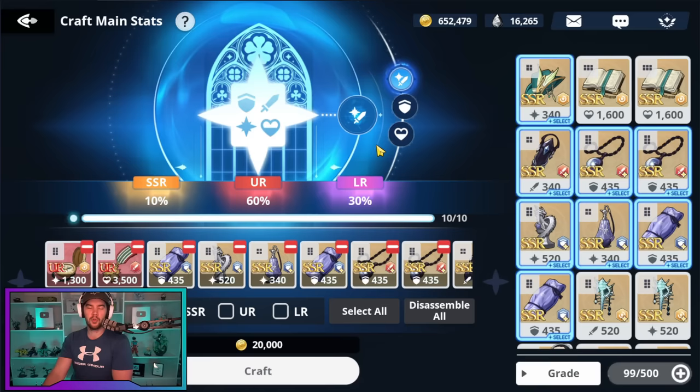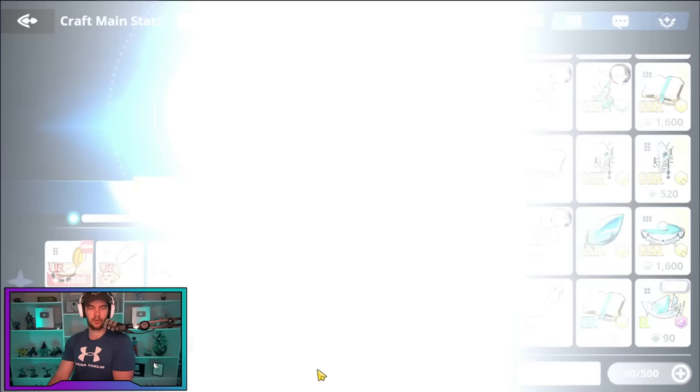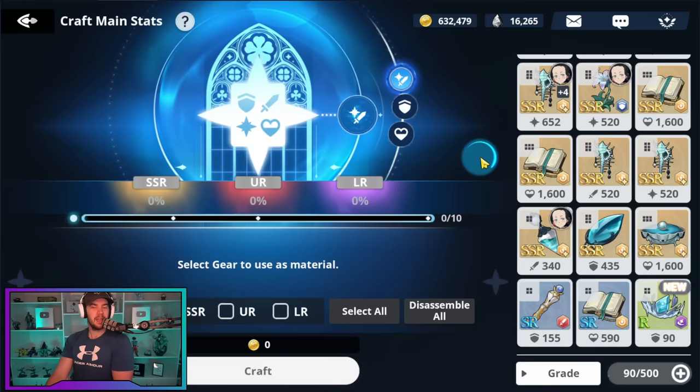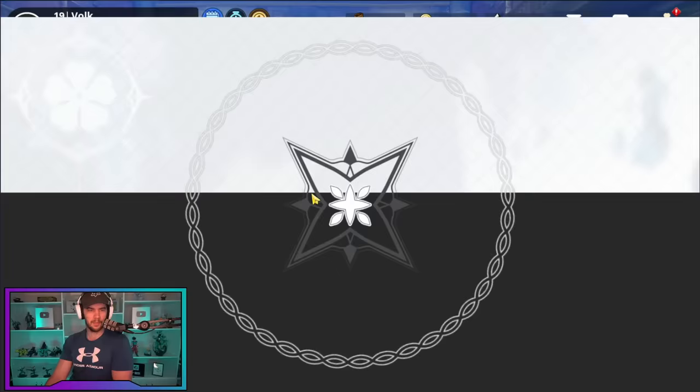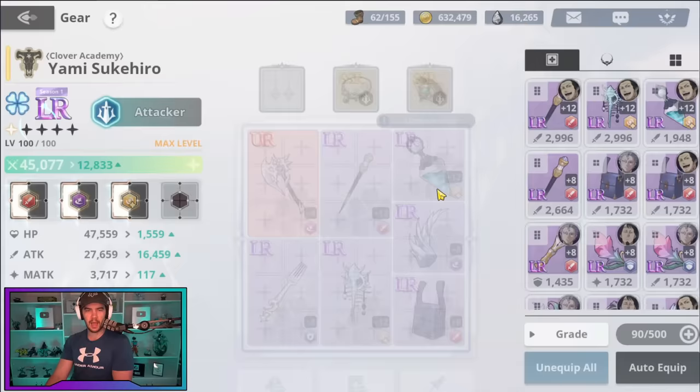In this early stage, the URs you get can increase your team power and make farming easier too. You can hit craft and let's see if we get an LR. Okay, we got a UR — so like I said, not always going to get it, but you can do that and craft some pieces. Me personally, I'm at the stage now with my gear where I'm pretty happy. My Yami only needs one more piece, and then there's Mars and my Lotus.